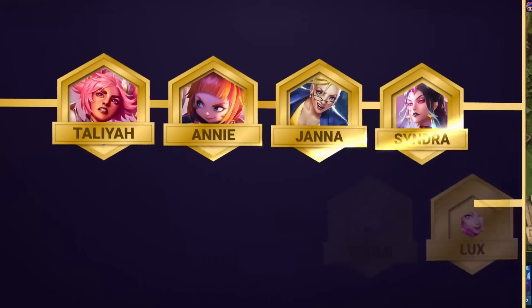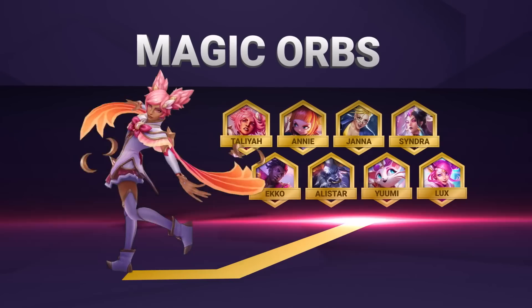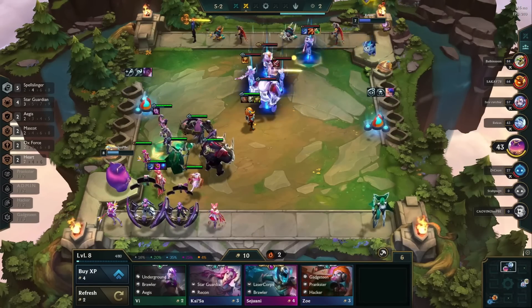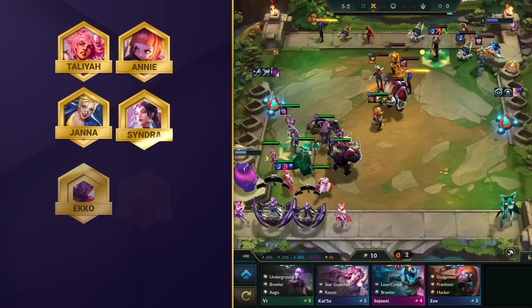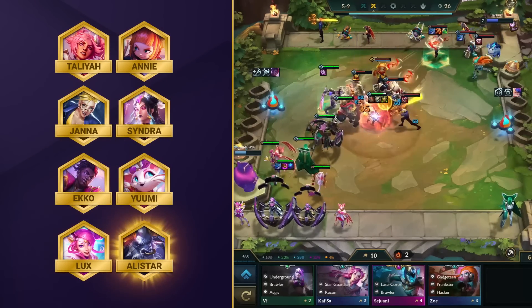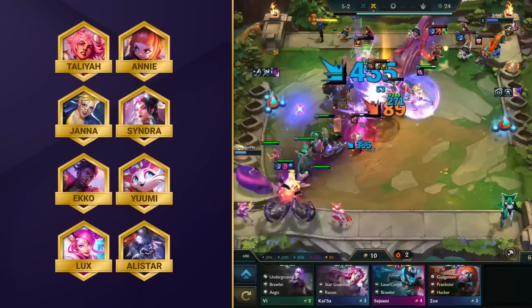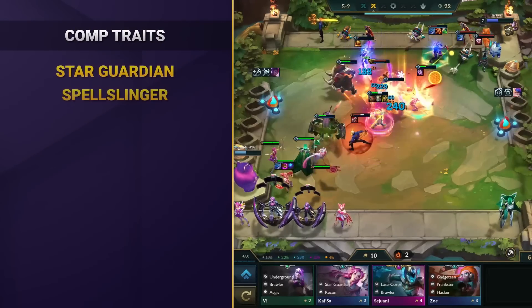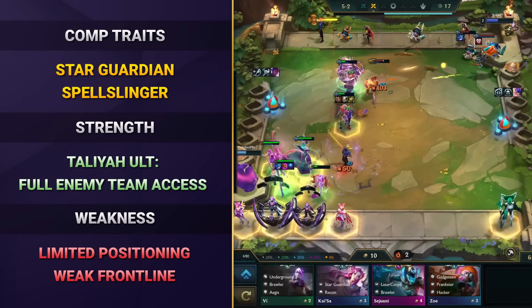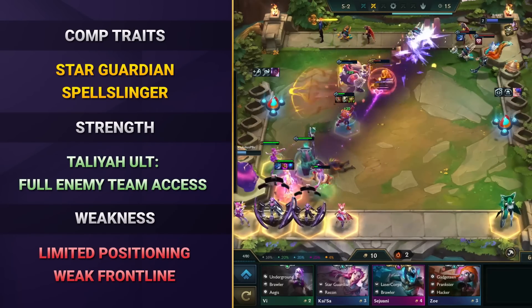Up next, we've got the infamous Magic Orbs comp. Taliyah is the real MVP, and probably one of the most consistent AP carries in TFT this patch. She's got a squad of fellow Spellslingers and Star Guardians like Annie, Janna, Syndra, Echo, Yuumi, Lux, and Alistar, all ready to cause mayhem on the battlefield. You're going to want to level up to 7 at the start of stage 4 and roll to find a copy of your main carry Taliyah. If your lobby is feeling extra powerful, you can continue rolling to find Echo, activate Star Guardian 5, and even 2-star your 4-costs.